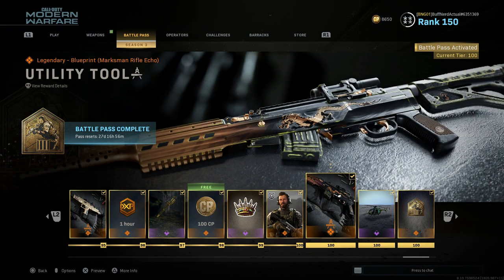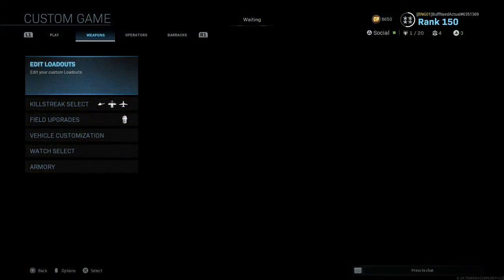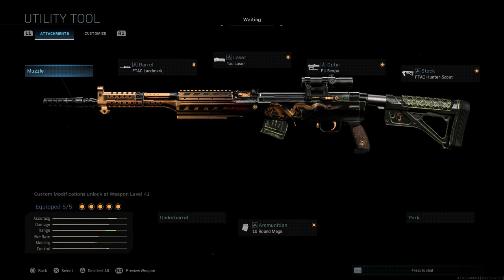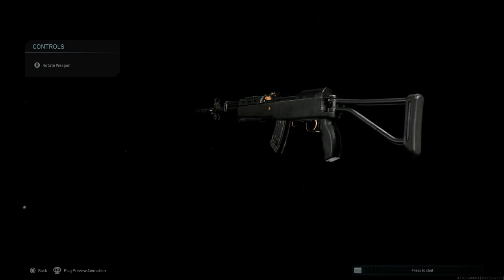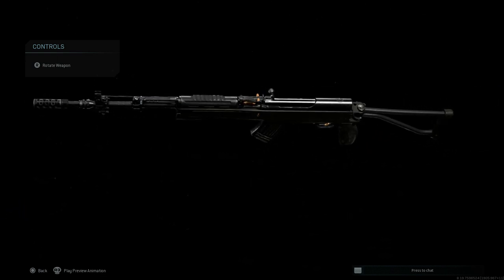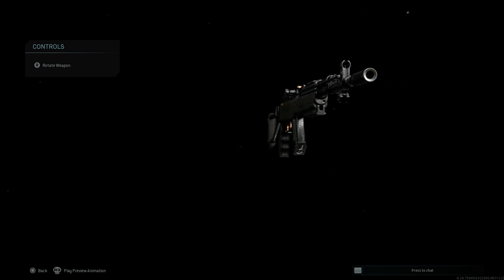We'll go to our custom game to compare this to our base SKS, but first let's look at the blueprint itself. If you strip it down, this is what the base blueprint looks like — essentially the same as the regular base SKS, just with a gold camouflage tint on some portions of the weapon, including the trigger, magazine ejection, and iron sights.